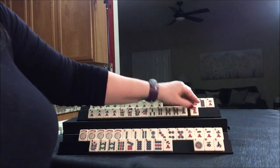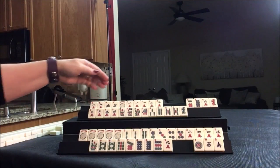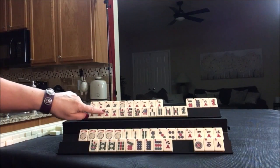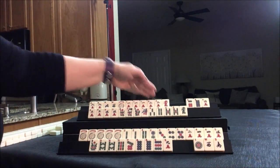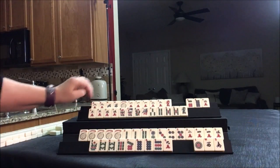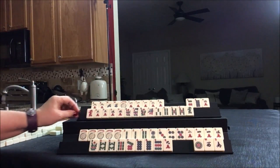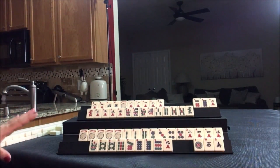Here we have three flowers. Maybe we could play like-numbers with fives and three flowers. Either way, we didn't use any of those, so just by process of elimination we can get rid of those before we really have to decide. These dragons — maybe this red can go. Except if we get a four crack, we could maybe even play a pair hand: one, two, three, four crack, five. We can get rid of those. Okay, we're ready to go.